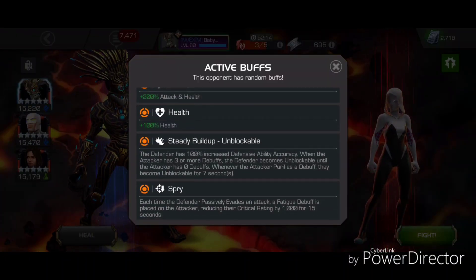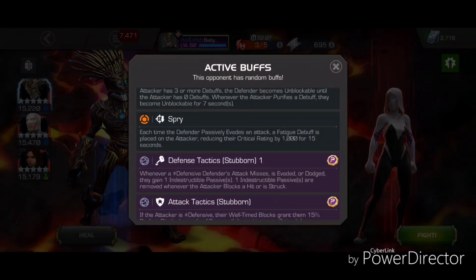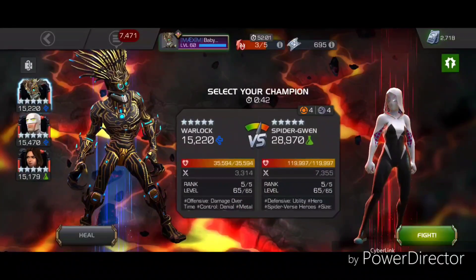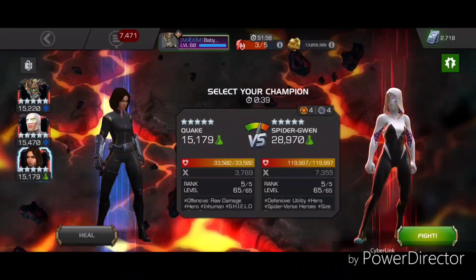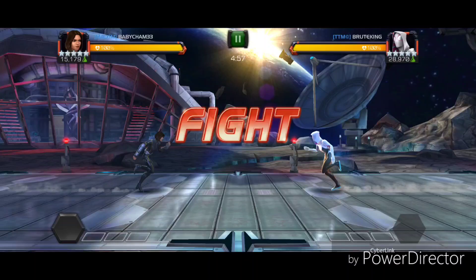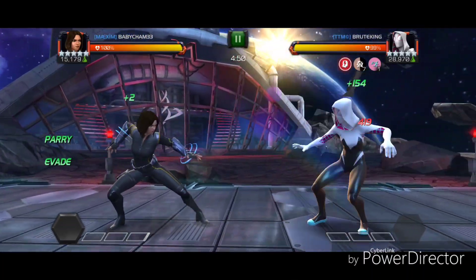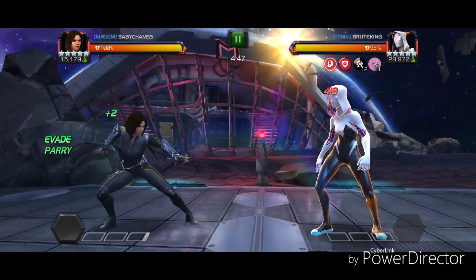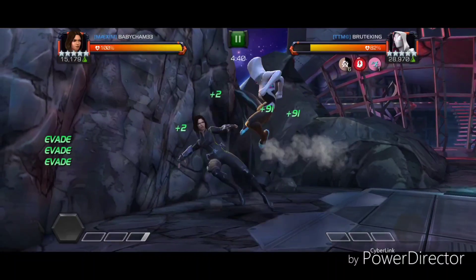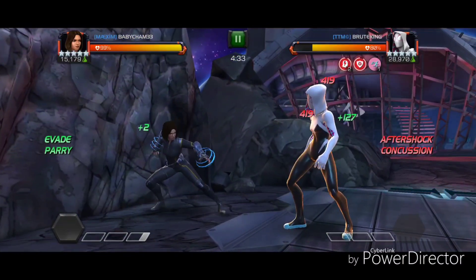Now we have Spider-Gwen. This is Steady Build Up Unblockable — so once you have a certain amount of debuffs on you, she goes Unblockable. You also have Stubborn for the defensive tactics. She is a hashtag Defensive hero. I'm going to do this with Quake and it's basically going to be Quake and Parry because it's a Spry node and I'm not worried about actually hitting her. I just have to make sure that my parries are on time.